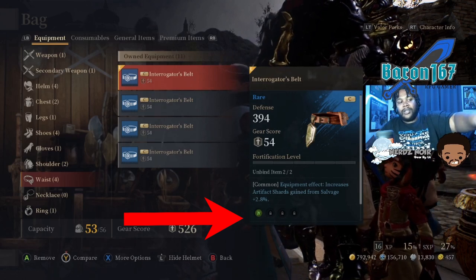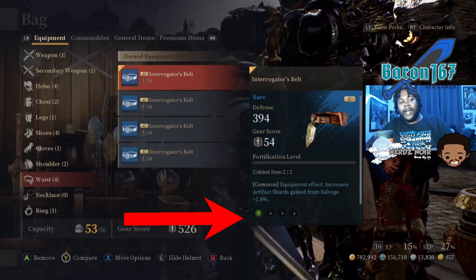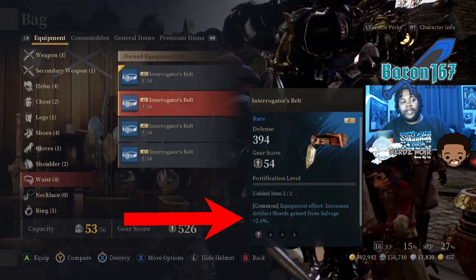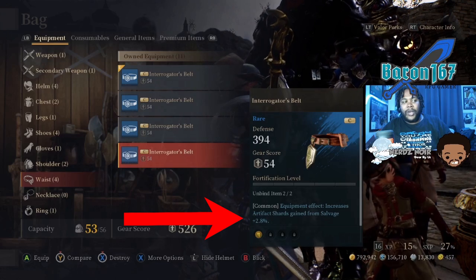Each item has a rune listed underneath, and they're usually associated with colors. They're in the bottom left-hand corner of the item description — so you got green, purple, red, yellow, and I believe a few other colors.